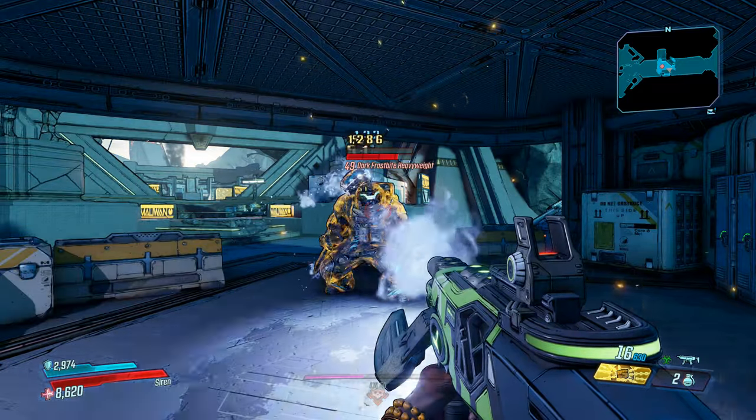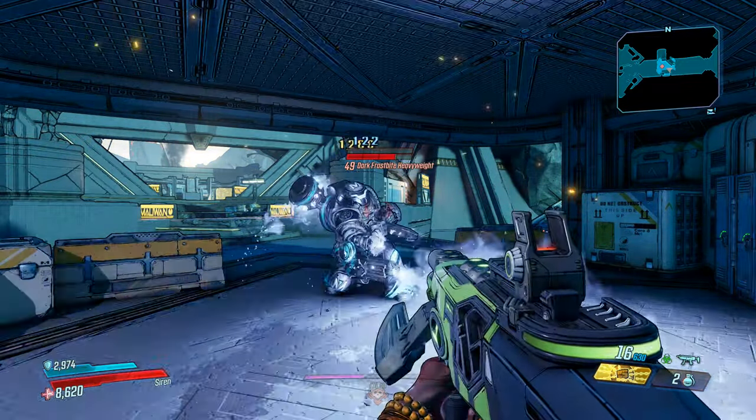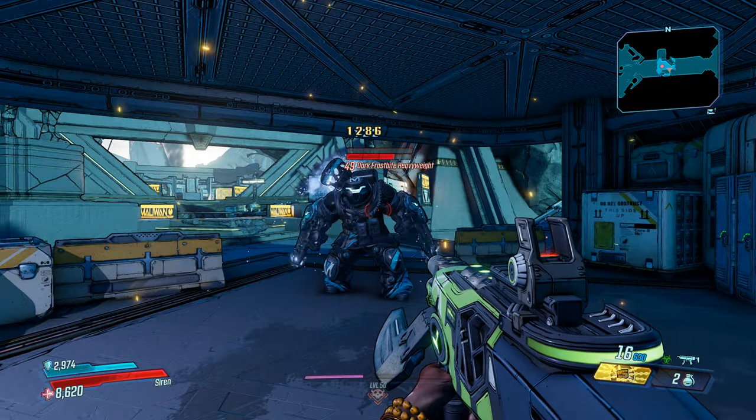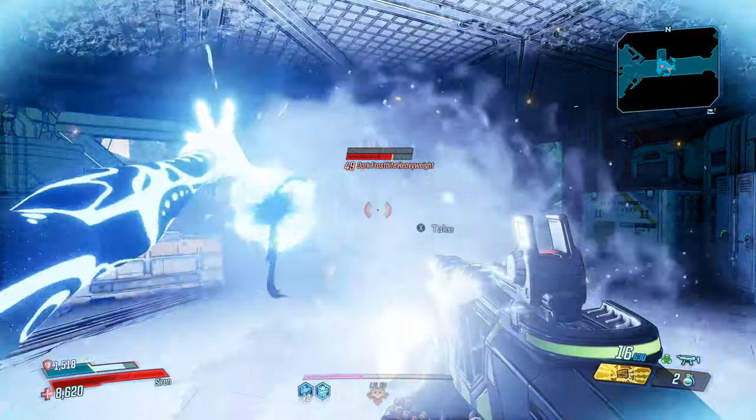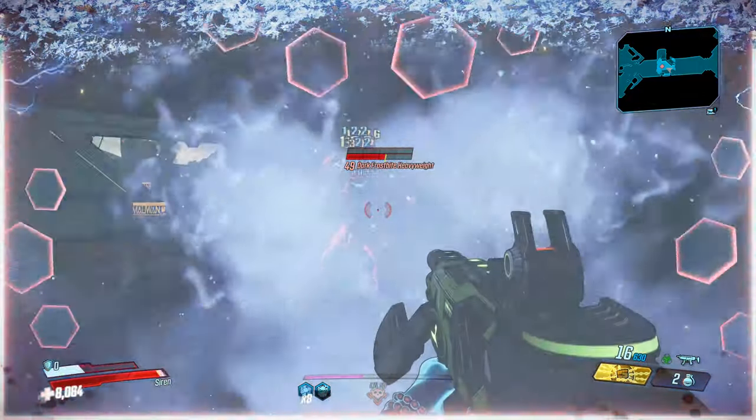The Red Suit creates a radiation aura around your character, and simply being near enemies will irradiate them. Each of the other effects rolled on this shield seem to affect the ability to put out more radiation damage, or in my case this exceptional one I got.